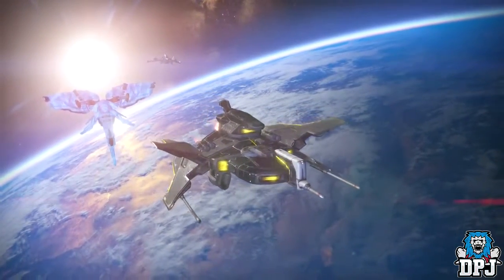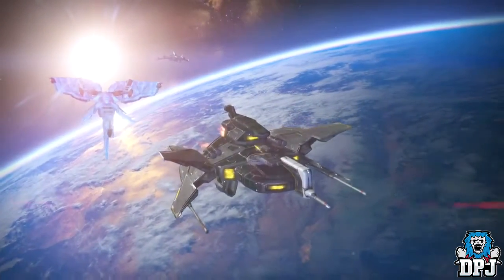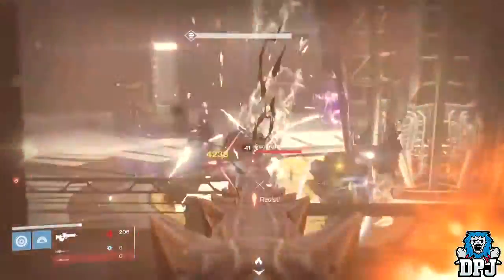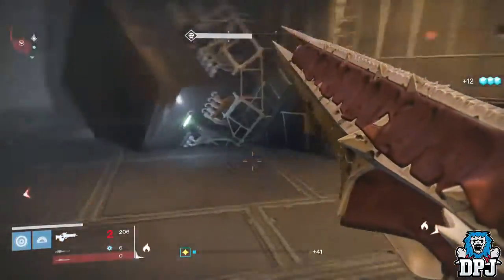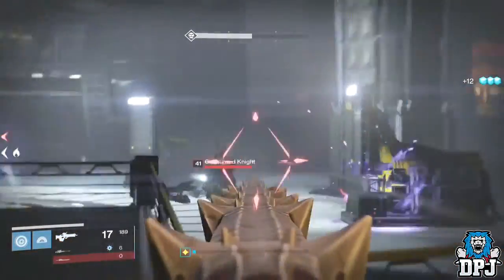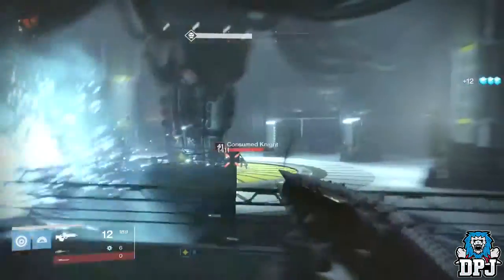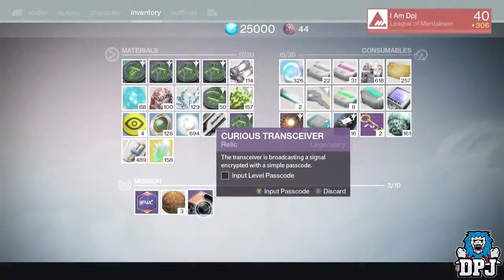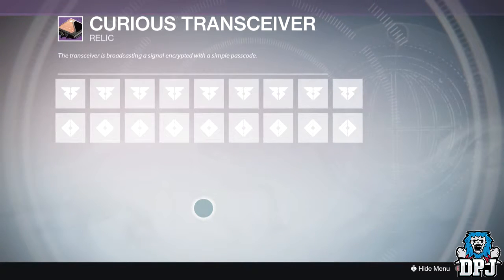It began with a new mission that popped up on Earth called The First Farewell. Basically this mission leads you to Bunker RAS-2 where you eventually have to fend off waves of enemies in the form of Taken and Hive. Once completed you will be rewarded a Curious Transceiver where you have to enter codes.